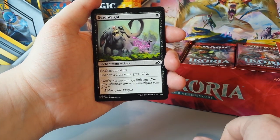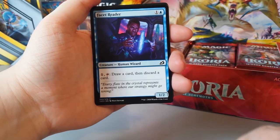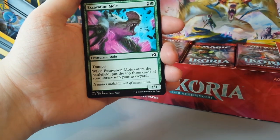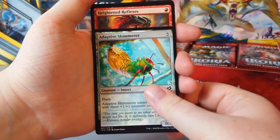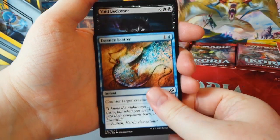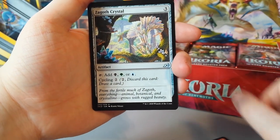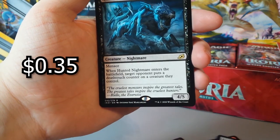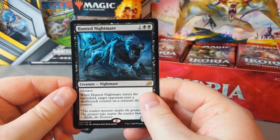Checkpoint Officer. Dead Weight. Ram Through. Facet Reader. Lava Serpent. Excavation Mole. Adaptive Shimmerer. Heightened Reflexes. Essence Scatter. Void Beckoner. Zagoth Crystal. Savai Fundamane. Hunted Nightmare is our rare and our land at the back is Scoured Barrens. Love the art on that, actually.